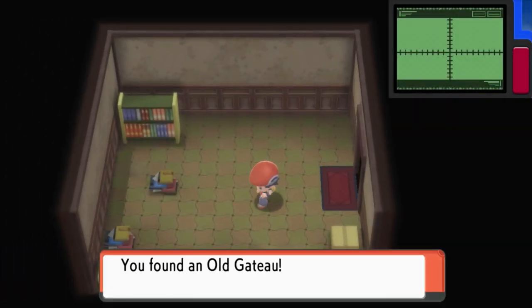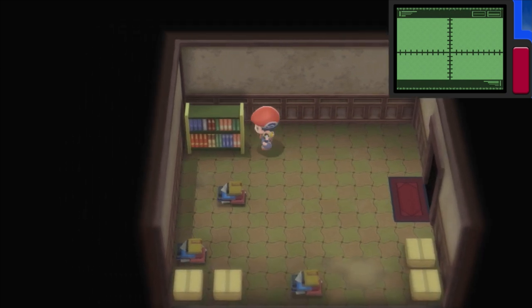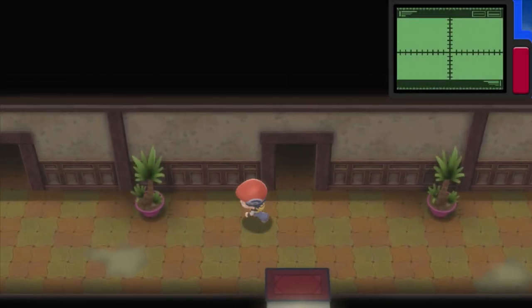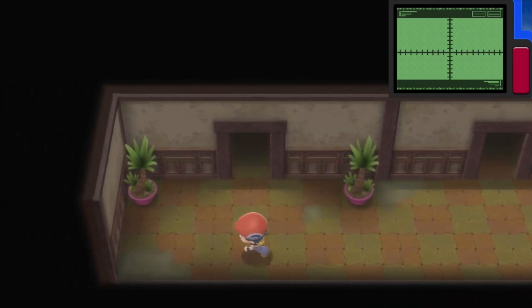Here's an item — Old Gateau! It's a very nice treat. It also appeared in the anime, I remember, and I think it serves as a full heal, like the Lava Cookies. I'm pretty sure. Stuff like that, you know.